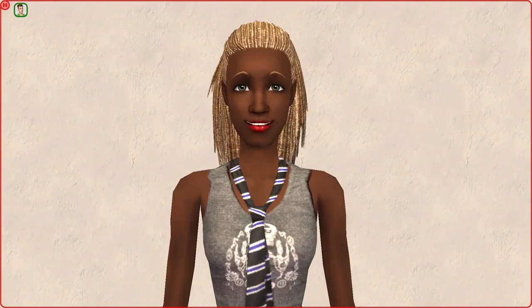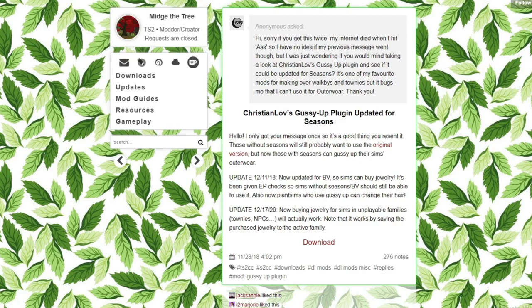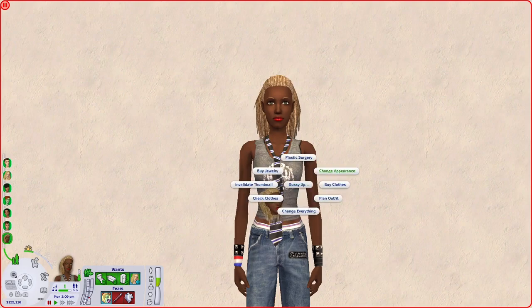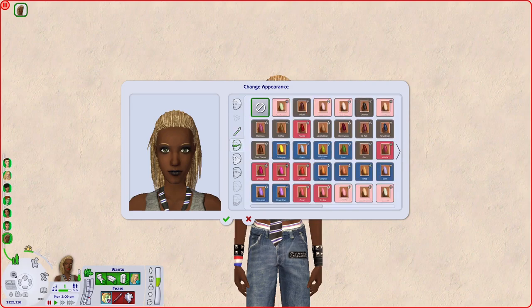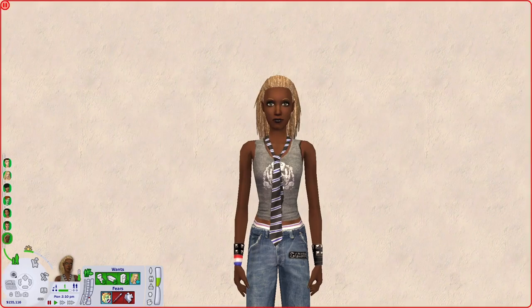Now that we have all of our skin details and makeup installed, you can see Ophelia's makeup has been replaced with a very bright red lip which I personally don't think suits her vibe. Instead of sending her to a mirror I am going to use the Closet Gussie Up mod by MidgeTheTree to change her appearance. I am going to click on Ophelia, choose Gussie Up, then change appearance, and give her makeup that suits her personality more — black lipstick, black eyeshadow, and eyelashes found under eyeliner. I will also give her some black nail polish found under the glasses tab, and these nail polishes work alongside glasses so there are no conflicts.